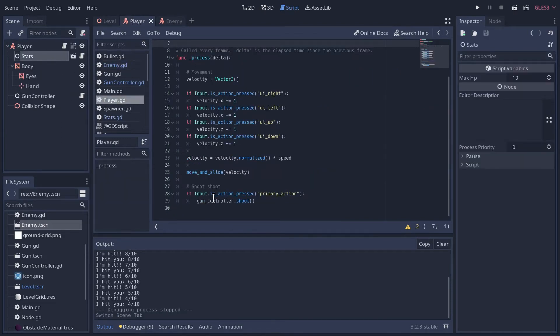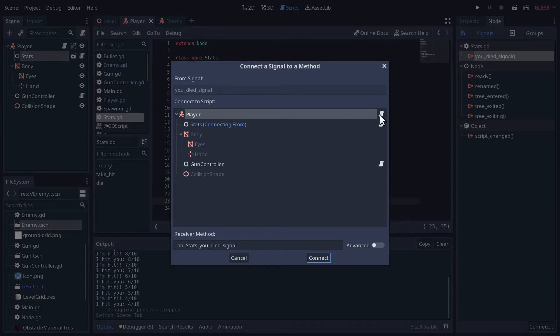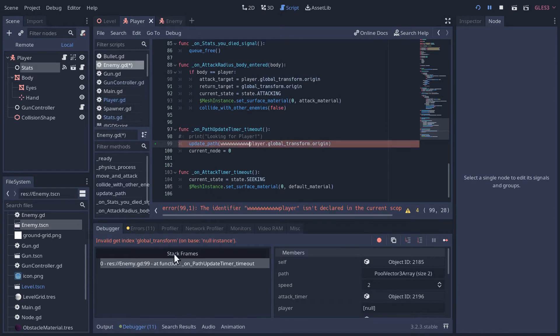Now we just need the player to die when hit points reach zero. The stats node will emit a signal when hit points hit zero. If we go to the node tab we should see the 'you_died' signal. We'll connect that to the player script — on_stats_you_died will queue_free the player. We can print 'game over' since they have one life. Running it, the horde kills us and we get the game over message.